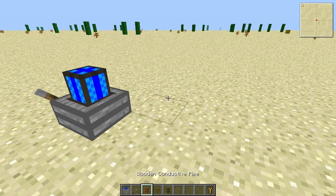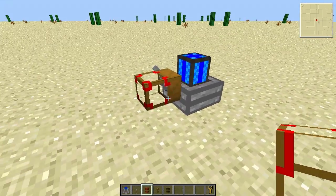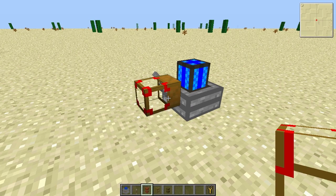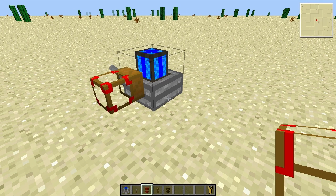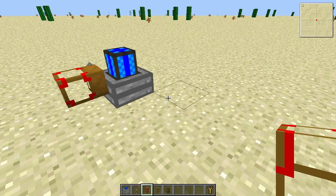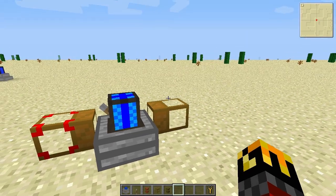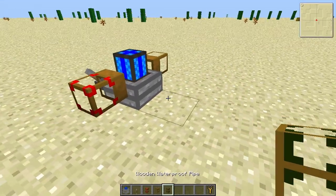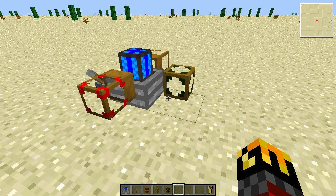There are three different wooden pipes. The conductive wooden pipe is designed to transport the power outputted from the engine somewhere else. This, combined with the other conductive pipes — the cobblestone, the stone, the gold conductive pipes — can take many BuildCraft engines and funnel all of their power into one thing. There is the regular wooden pipe, which is designed to transport items from one place to another. And then there is the wooden waterproof pipe, which is designed to conduct liquids — lava, fuel, oil, water — from one place to another, somewhat like the items, except in liquid form.